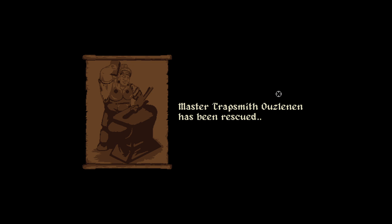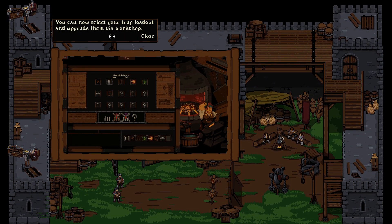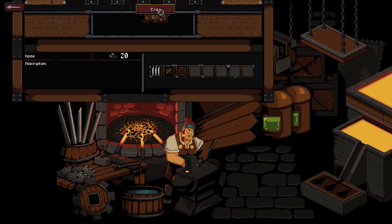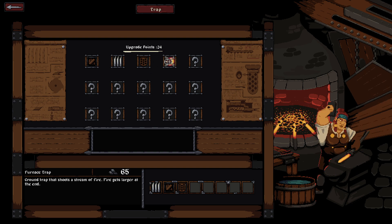Master Trapsmith — Bolzman something — let's go! You can now select your trap loadout and upgrade them via workshop. Workshop traps — okay I see stuff. Furnace trap: ground trap that shoots a stream of fire, fire gets longer at the end, gets larger at the end.